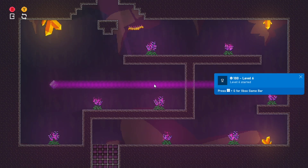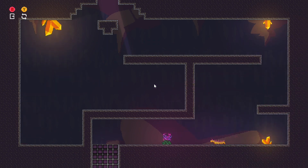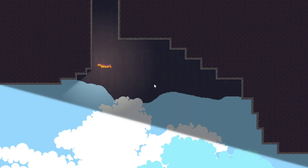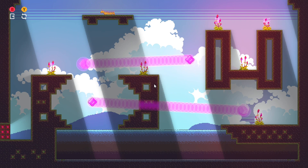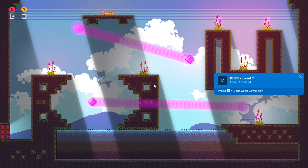Starting level five — you're going to want to go to the right hand side and grab those two flowers, then immediately head back to the left hand side to grab those. When you're climbing up the walls, make sure you keep the button constantly held in the up direction. If you let go, you're going to fall down, so keep that in mind.